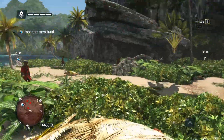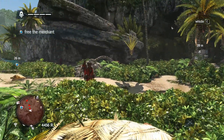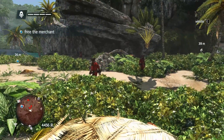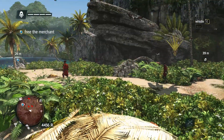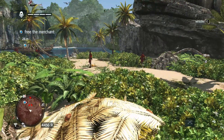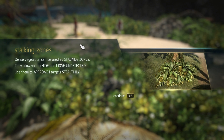The chest is over there. Now, this is going to be tricky, because we're going to have to take these guys out one at a time without the other ones actually seeing us. This one that keeps patrolling up closest to us. Stalking zones — dense vegetation can be used as stalking zones. They allow you to hide and move undetected. Use them to approach targets stealthily.